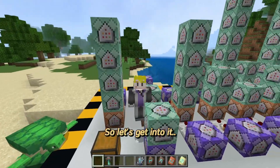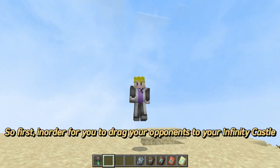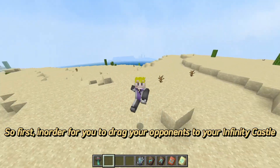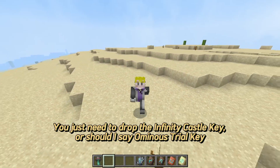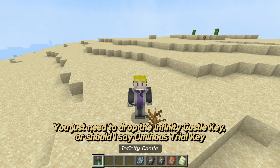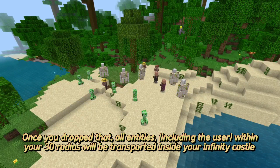In order for you to drag your opponents to your Infinity Castle, you just need to drop the Infinity Castle key — or should I say the Infinity Trial key. Once you drop that, all entities including the user within a 30-block radius will be transported inside your Infinity Castle.